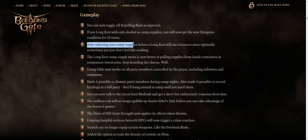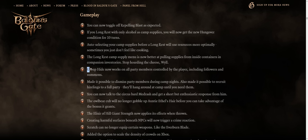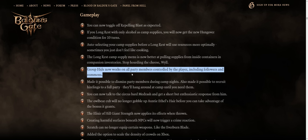Auto-selecting your camp supplies before a long rest will now use resources more optimally. I usually just send everything to camp anyway, resources-wise, for resting. Group hide now works on all party members controlled by the player, including followers and summons.